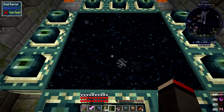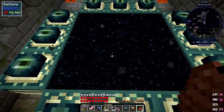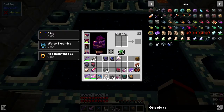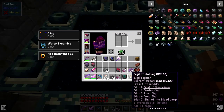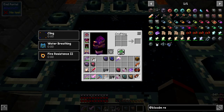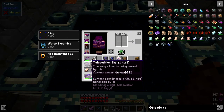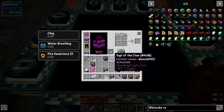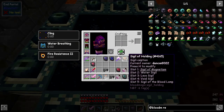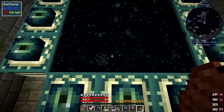Right, here we are — time to go. I need the eye of ender in my hand. I'll eat before I go to make sure I've got full health and a bit of regeneration ready. In my hotbar I've got the air signal, teleportation signal, signal of ender severance, and signal of the claw. Signal of holding has magnetism on at the moment. Let's go.